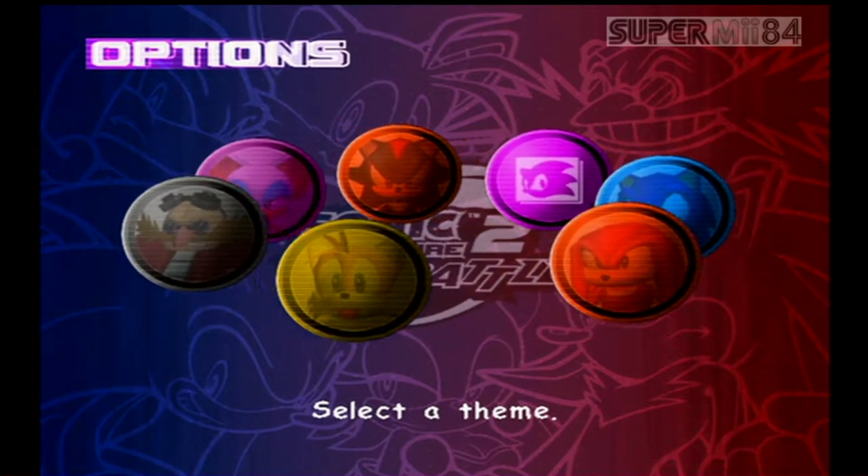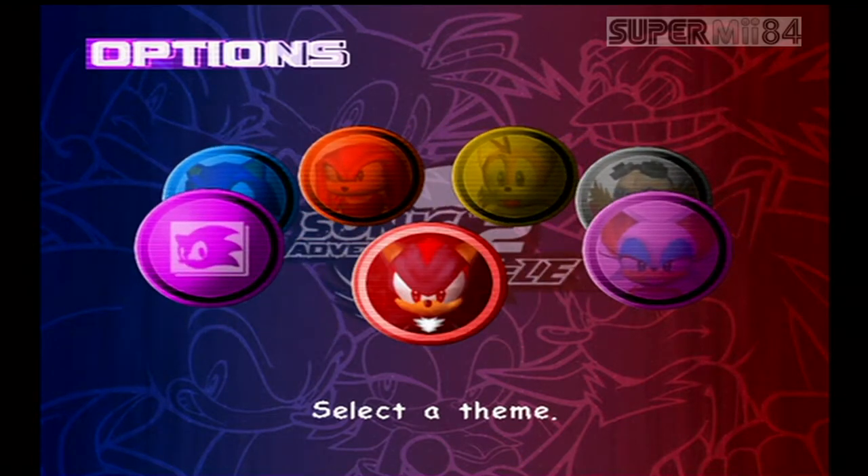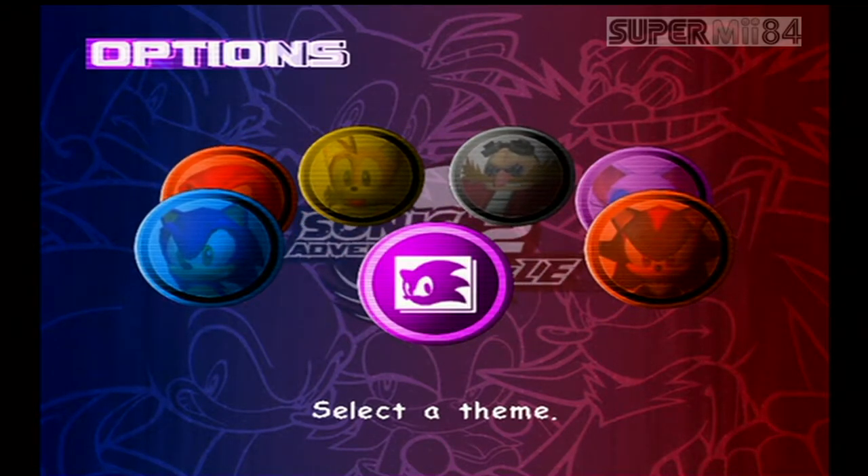We've got Sonic, Knuckles, Tails, Eggman, Rouge, and Shadow. There are four other customizers you have to unlock in the Chao world, which includes Amy. But for now, I'll keep it like this.